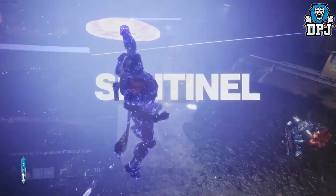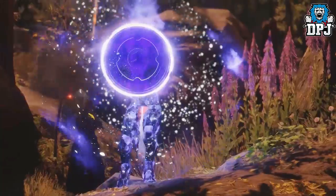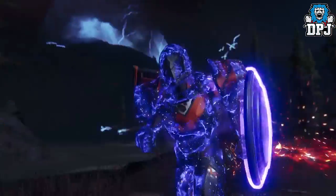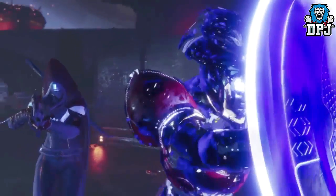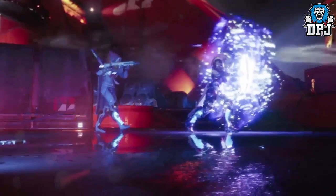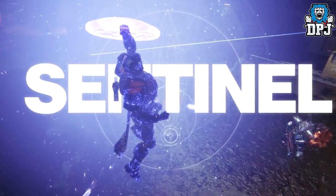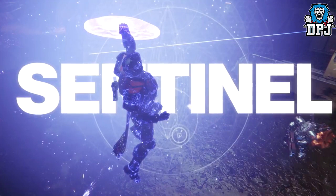The other supers we know are definitely coming — the Titan Sentinel, which is believed to be replacing the Ward of Dawn, aka Bubble. The Sentinel super gives you a shield: you can melee with the shield, the shield can be thrown, it can take out multiple enemies at the same time, and it can also block incoming attacks for you and your teammates. Nothing has been said by Bungie about this replacing the Ward of Dawn, but I think it's highly unlikely that we will get two void supers on a single class character.